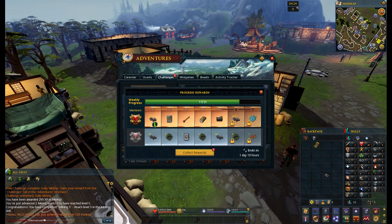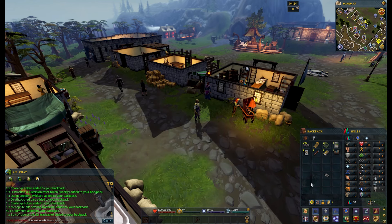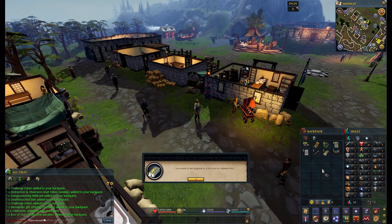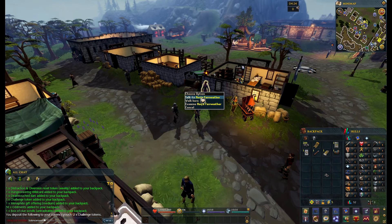We've got our Death Touch Dart and a Menaphos reputation reward that we can use once we unlock Menaphos. So let's claim all of that and put it into the inventory. Now we've come over here because I want to talk to this guy and pick up a Wicked Hood. Unfortunately we can't redeem that yet, and we'll put those into our currency pouch. But this guy, Tam, will give us a Wicked Hood.